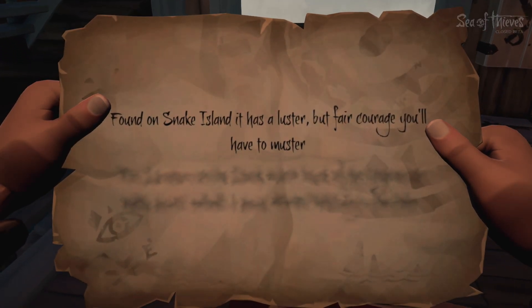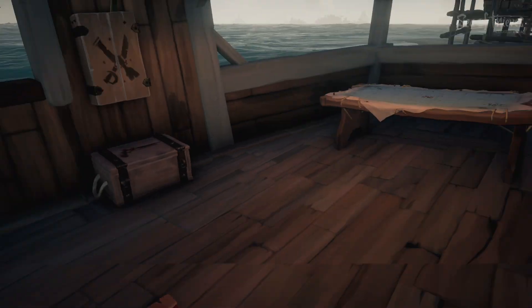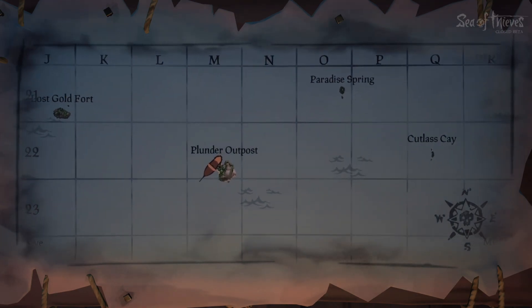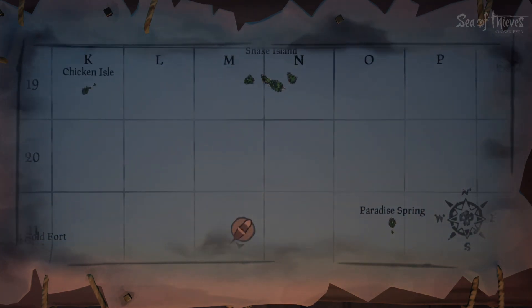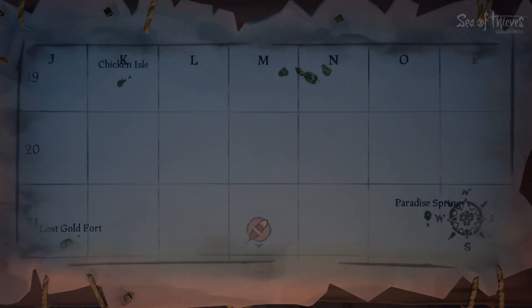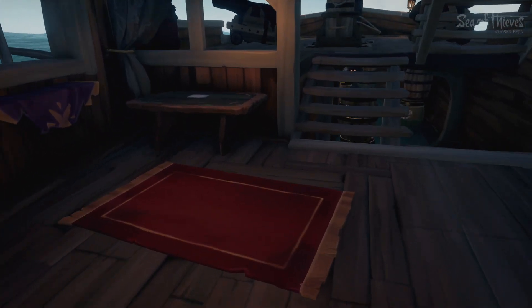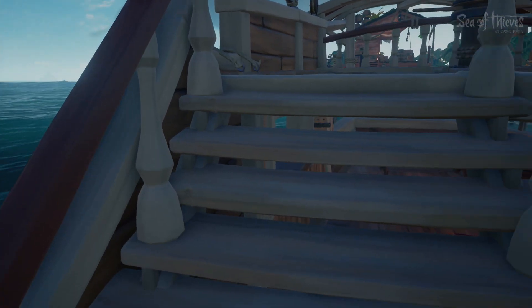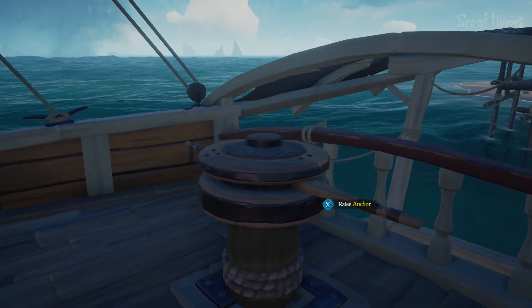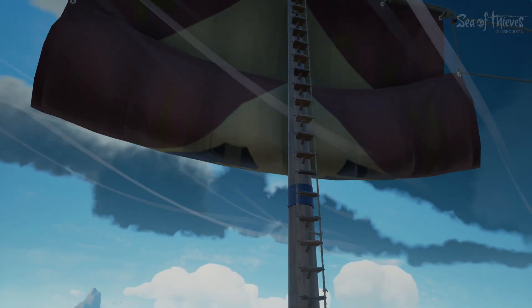It has a luster but fair current — you have to muster. So looks like we need to head to Snake Island. Okay so it's right up ahead — well actually it's back where we're facing southwest, so we need to head north, straight north. I'm not sure if all of the treasures we find in this game need to be dug up or if they're found in plain sight.